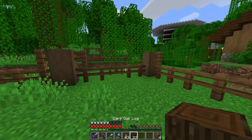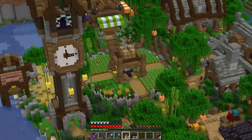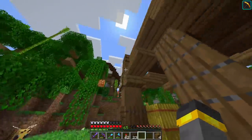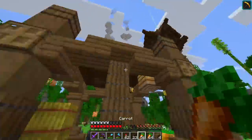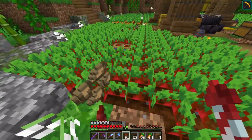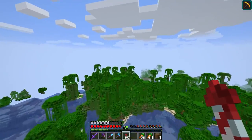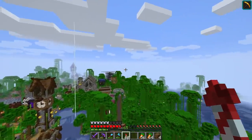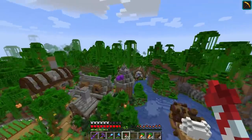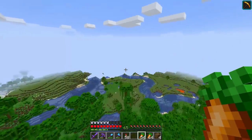Now we need to get pigs. First, carrots — I know exactly where they are. There's beetroot, carrots — exactly what we're looking for. Pigs — I don't remember seeing any pigs in the jungle. It's been a long time. But we do have a plains biome over here, so maybe we can get lucky and find some.